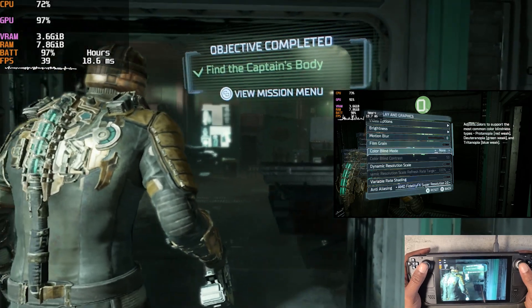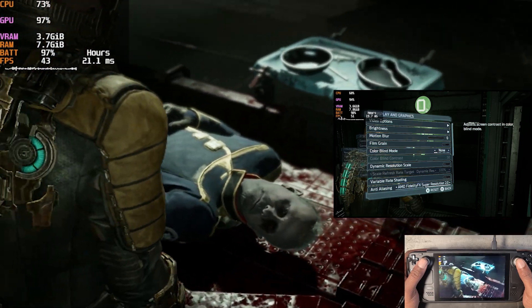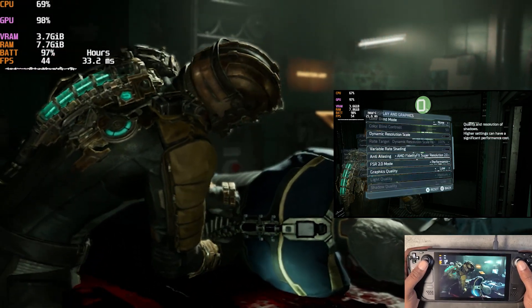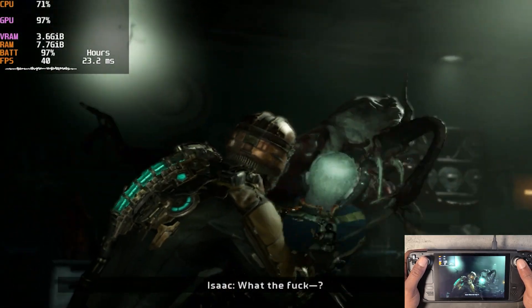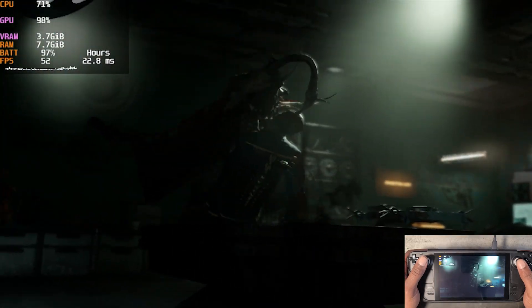So let's talk about the settings that we're using here in the game. We are playing with everything set to low. Motion blur is off. Film grain is off. FSR is set to performance. We did have it set to ultra performance, but it was a little blurry, so we upped it to performance. Right now we are in chapter two of the game on a mission to find the captain's body, and it looks like we just found him here.